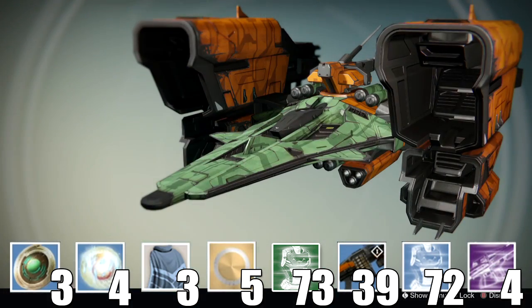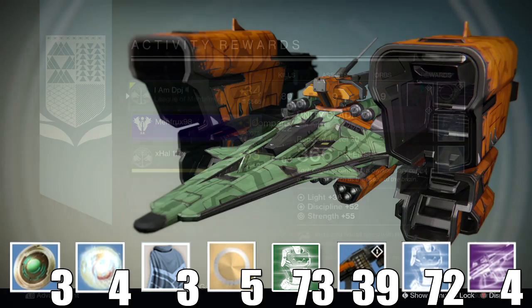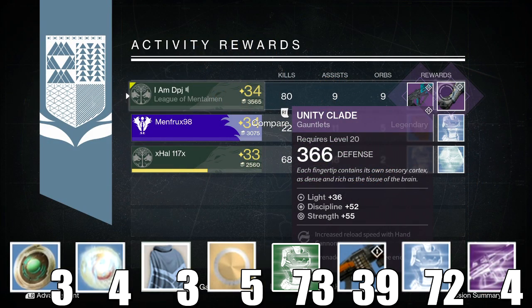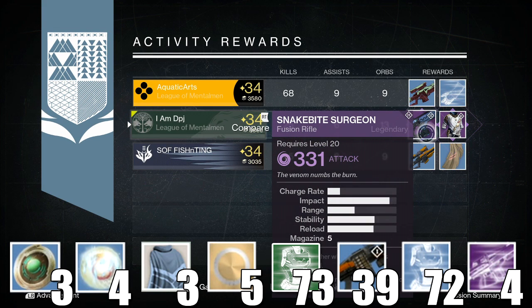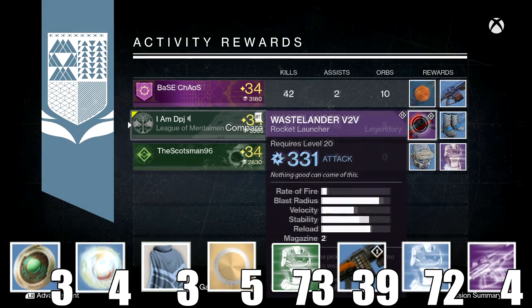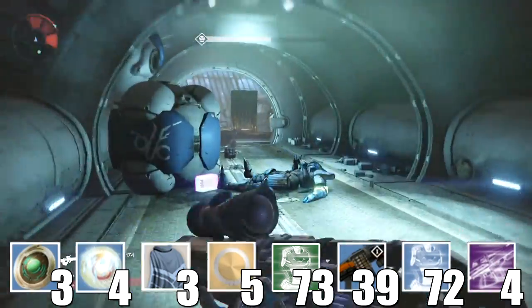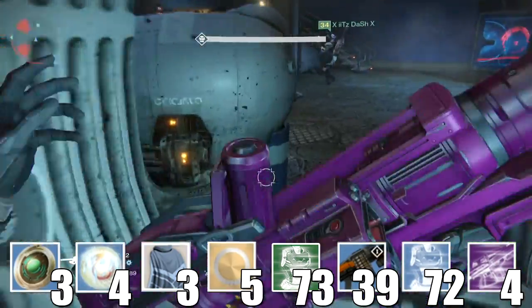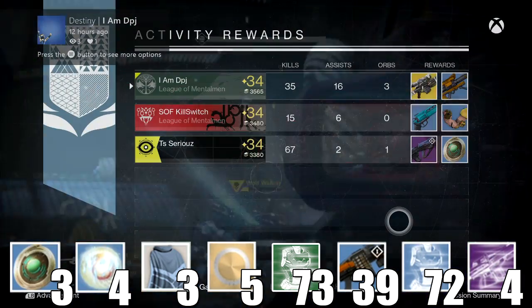I got one legendary ship, the Aries Ascendant, which you guys can see on screen now. I got two legendary armors: the Unity Clade and Apex Harmonic. I got four legendary weapons: a Snakebite Surgeon fusion rifle, two Wastelander V2 rocket launchers, and the Caua Constellation Scar, which is actually quite a decent pulse rifle. I got four legendary engrams, and I also got one exotic — the Patience and Time exotic sniper rifle.